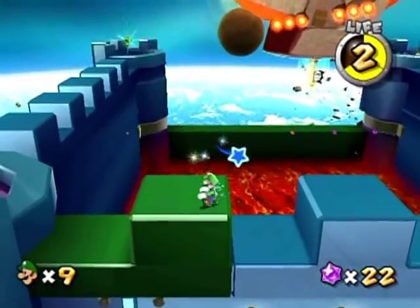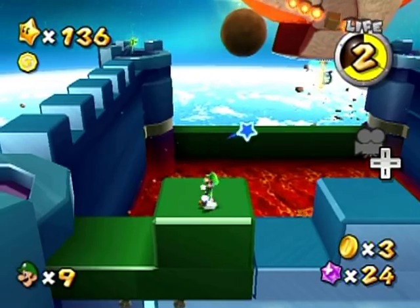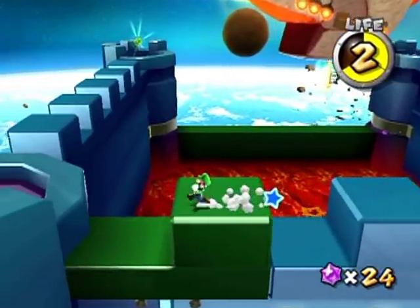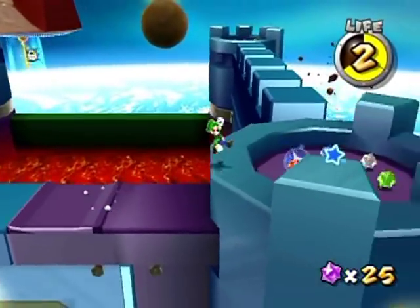But otherwise, the other way to do it — I think I did it before — was to go on top of this back green wall here. At least I think I did, and then I wall kicked up it. Maybe I went up to that 1-up before. All I know is it's a pretty easy shot getting to that 1-up mushroom over there.